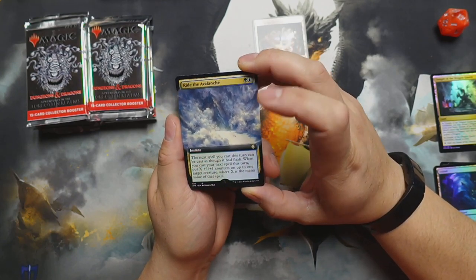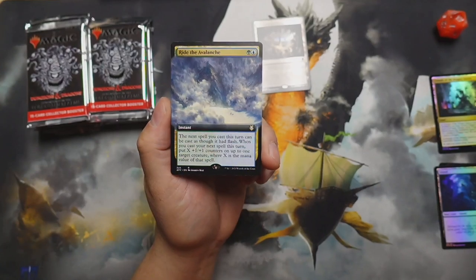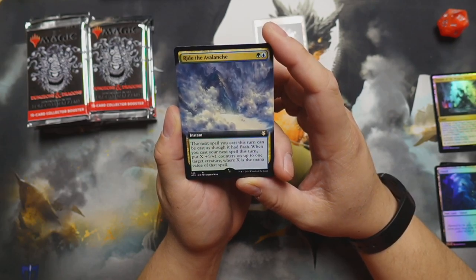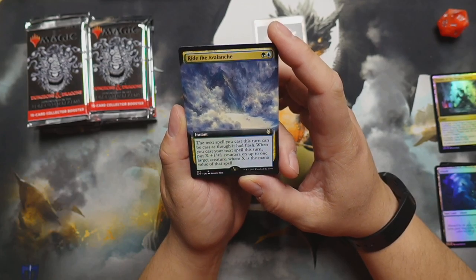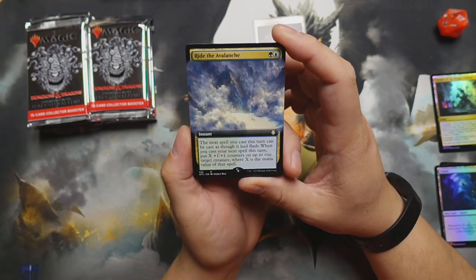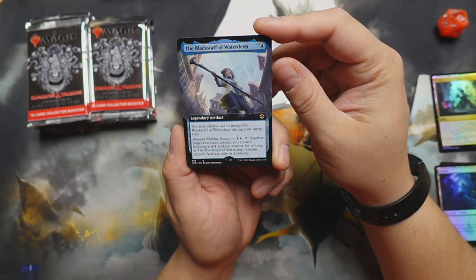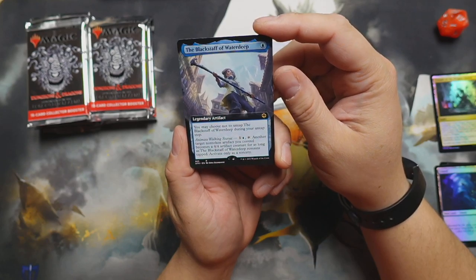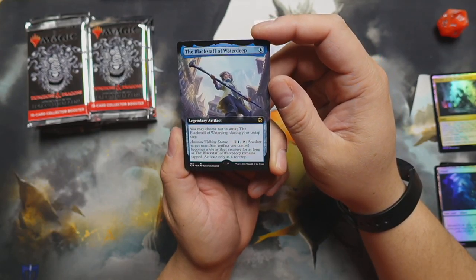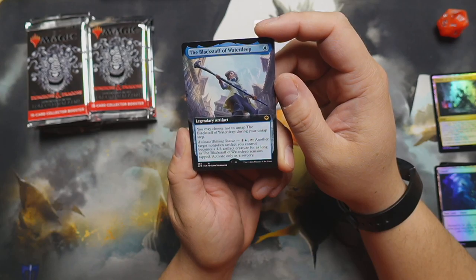So that's one coming out of the commander boxes. Ride the Avalanche — nice instant, blue-green. Next spell you cast this turn can be cast as though it had flash. When you cast your next spell this turn, put X plus one-one counters on up to one target creature, where X is the mana value of that spell — hot damn, that's nice! Blackstaff of Waterdeep — artifact: choose not to untap the Blackstaff during your untap. Animate Walking Statue of Waterdeep — untap another target non-token artifact you control; it becomes a four-four artifact creature as long as the Blackstaff remains tapped.